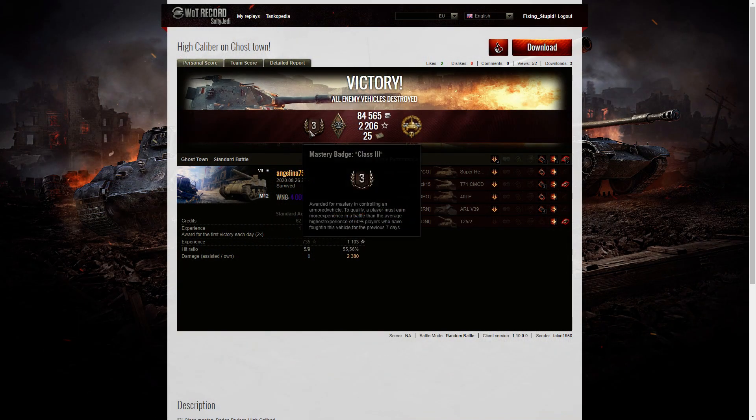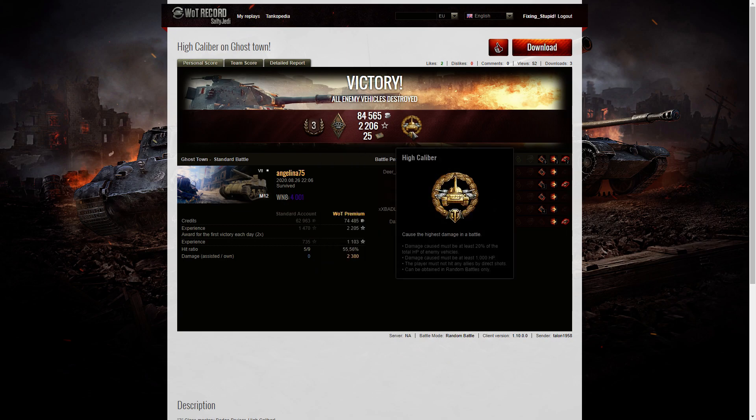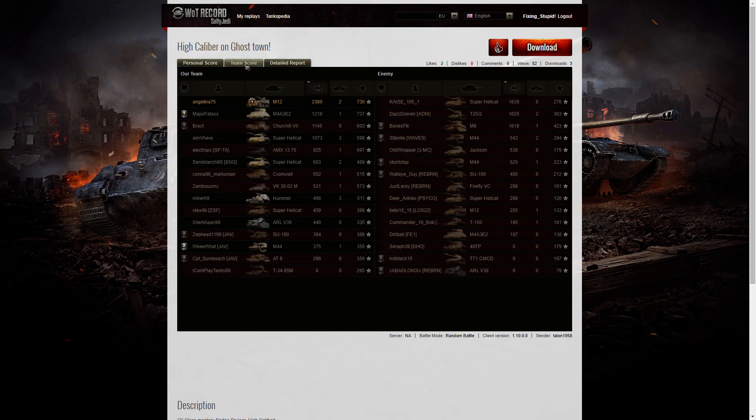Let's look at the end of battle stats. Only a third class tanker for Angelina75, but look at this: she got a Bruiser medal for at least five critical hits — she got nine — plus the High Caliber for dealing the most damage in the game overall. Her WN8 from the battle was 4001, super unicum standard. Top of the table with 2380 hit points of damage. The next highest scorer was the Super Hellcat on the enemy team with 1638, then their T25/2 with 1625.